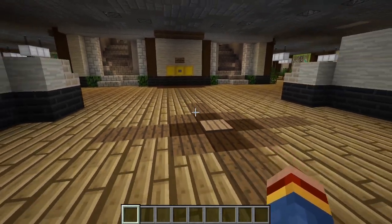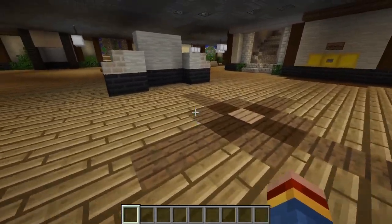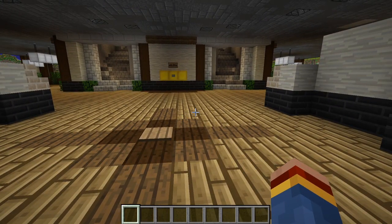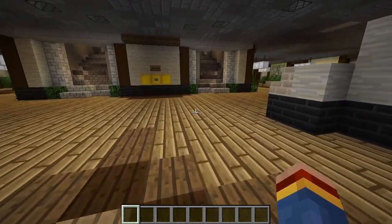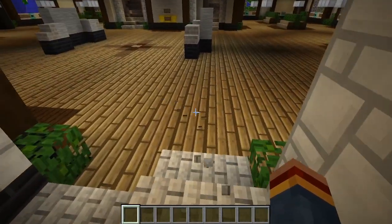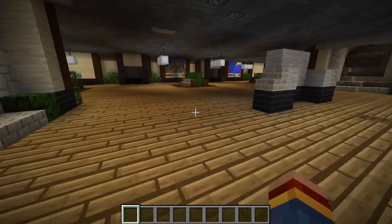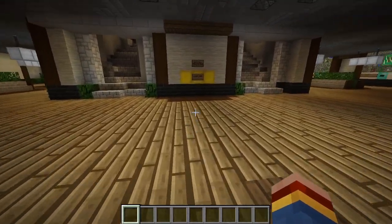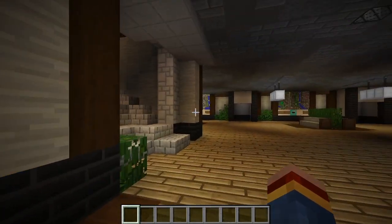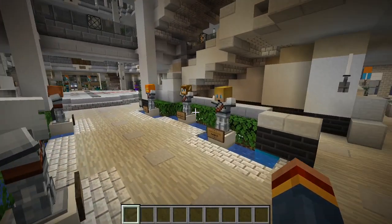So today's map is called Greenfield — the Amazonia channel called Greenfield Minecraft. I'll leave the channel down below. This is literally Minecraft's biggest city map ever. And they're still working on stuff to this day. This is their own texture pack also.